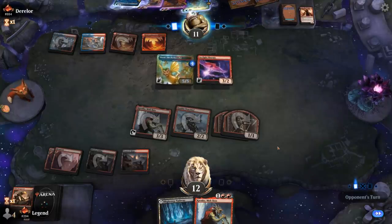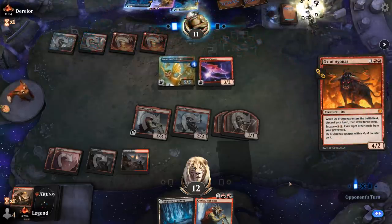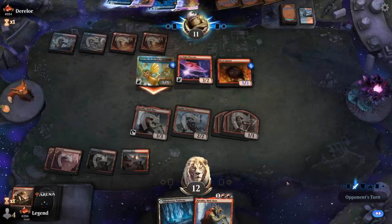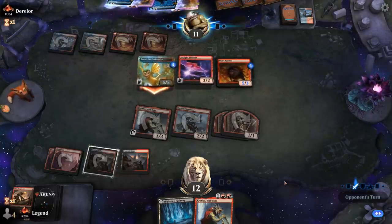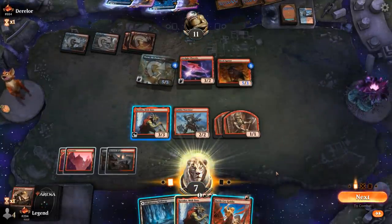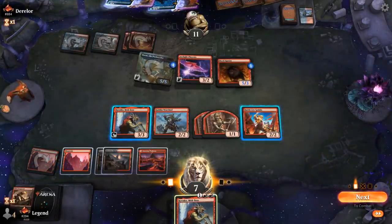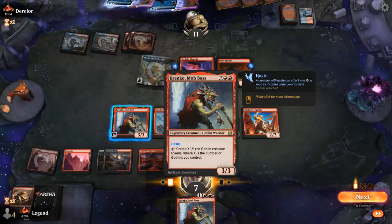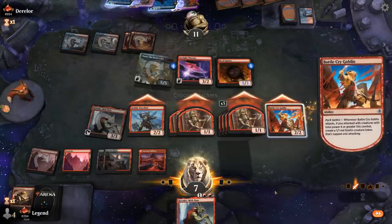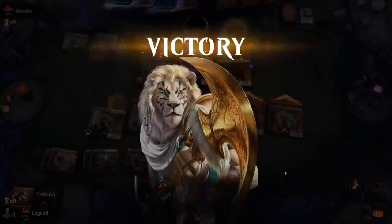Still no Delirium it seems, so Krenko might be safe. If Warchief survives we could topdeck Muxus. Opponent escapes the Ox of Agonas, giving them a blocker on the ground. We get attacked for five. Muxus drawn — we play Battlecry Goblin, activate Krenko, then attack and double-activate Battlecry. We make sure to wait until after getting the extra token. Opponent concedes. Battlecry Goblin showing its worth.